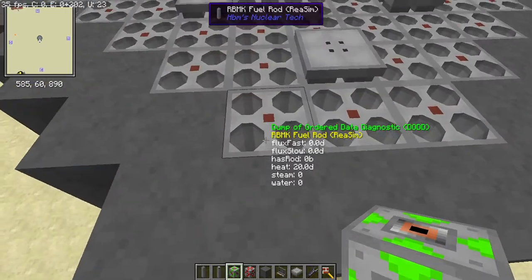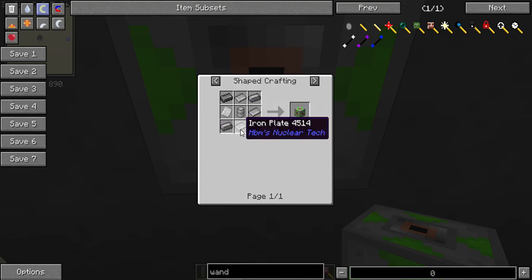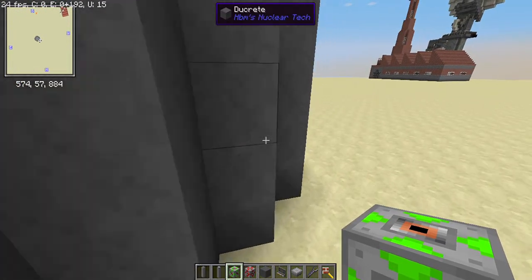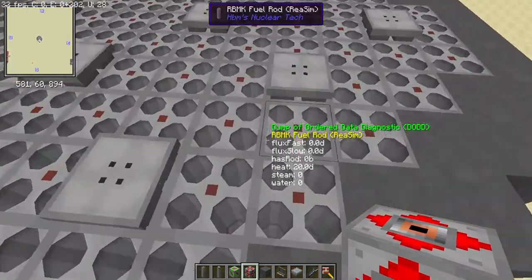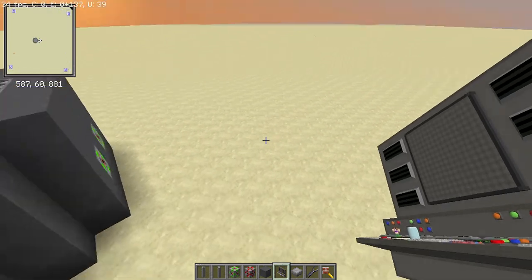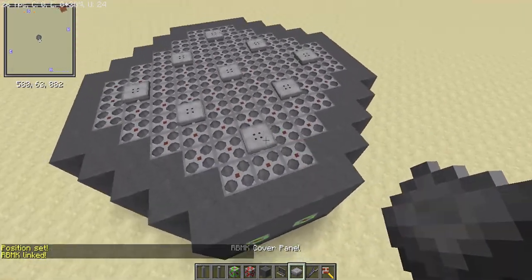Now, touching one of the fuel rod sides — you cannot do it on the bottom, which I know is a big disappointment — place some reosim water inlets, which you can make with a steel tank, some iron plates, and some steel ingots. I recommend having multiple because larger reactors are going to eat up quite a lot of water. On some other side you can have the steam output. Then place the console somewhere and link it up — the basic reactor structure is done.